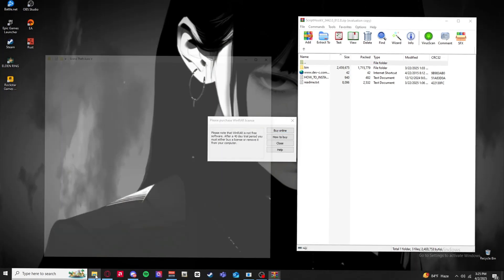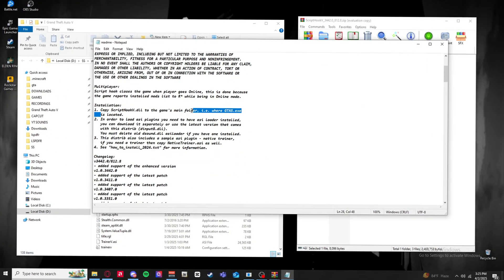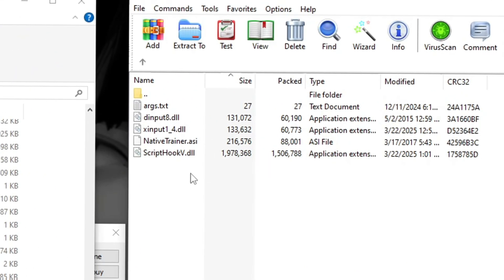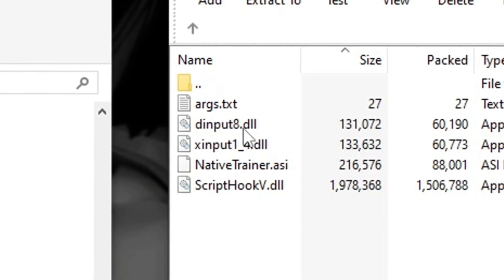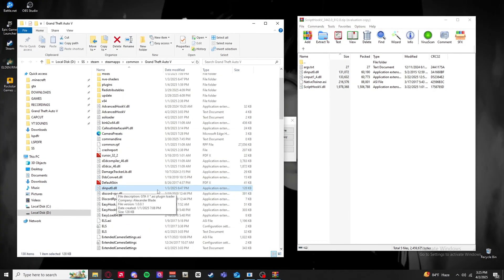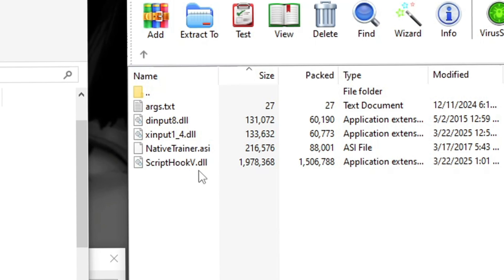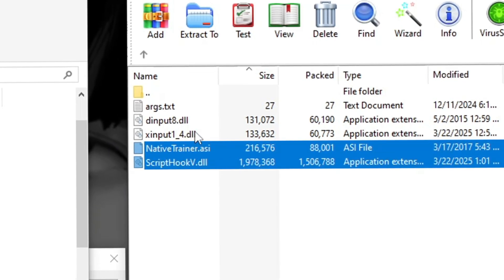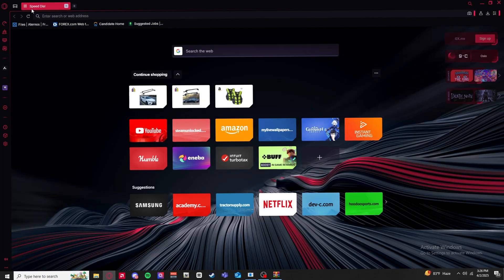Open the downloaded ScriptHookV file. Copy the files to your GTA5 game folder. Open the bin folder - you should have four files but only need a couple. You should already have XInput, so drag everything except XInput8.dll. That dinput8.dll dated 1/3/2025 is the most up-to-date - this alone could be why your game isn't working. Grab dinput8.dll and NativeTrainer.asi, drag them in, and replace those files to update.